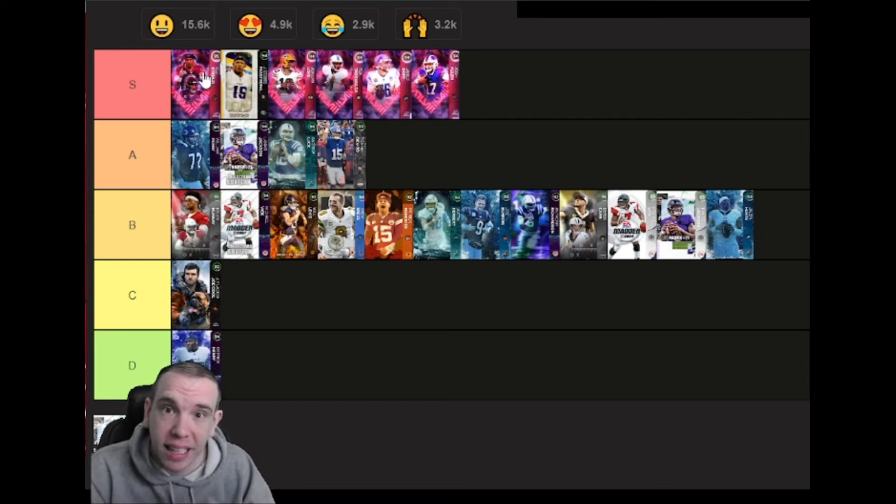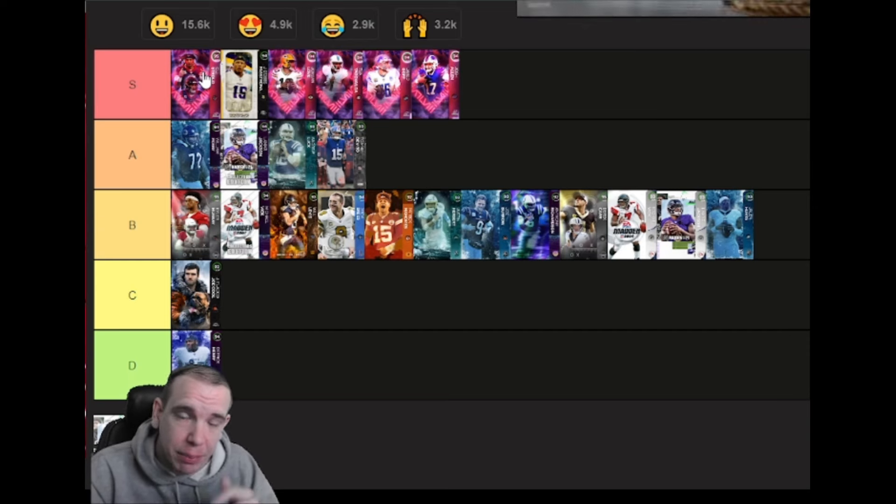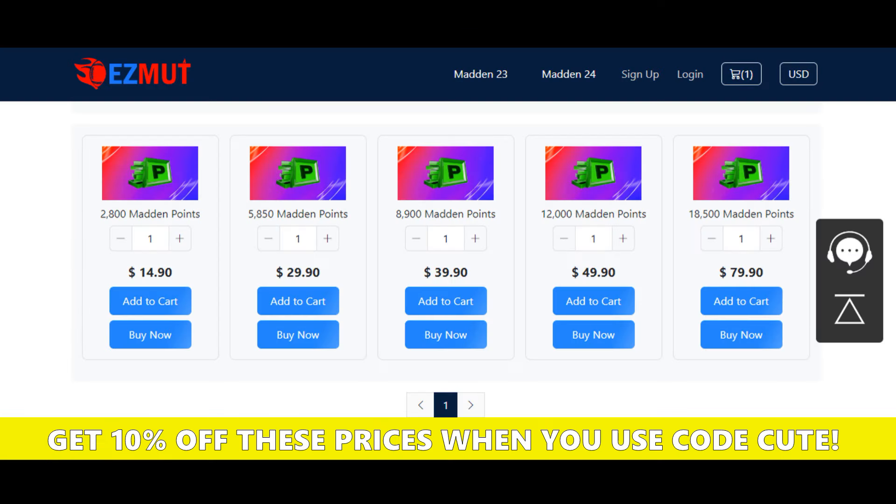Stay tuned for the top 10 tight ends and the best team in Madden Ultimate Team. Have a good day, I'll see you soon. Go to easymutt.com right now — points are 50% off with my code, an additional 10% off. Go get your points, save your money, or go get the coins. It's easy, fast, and legit.